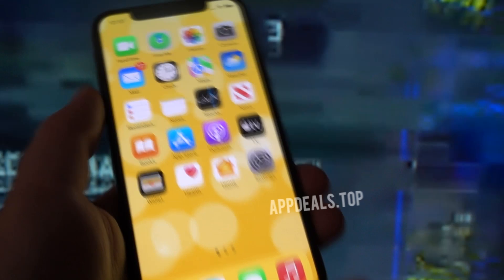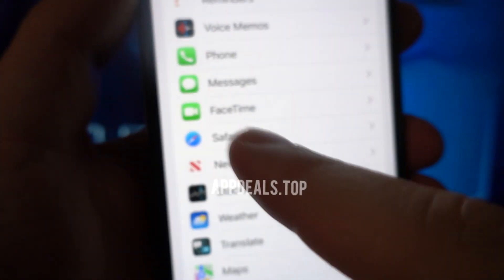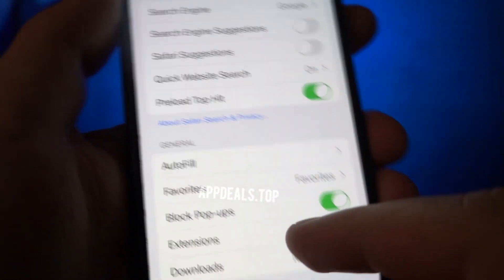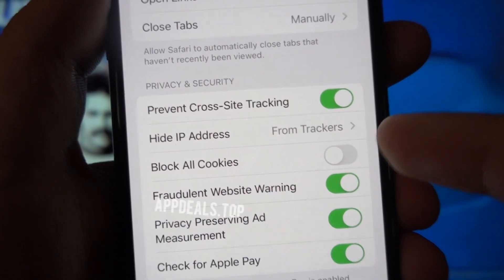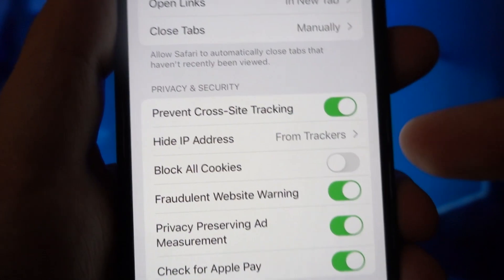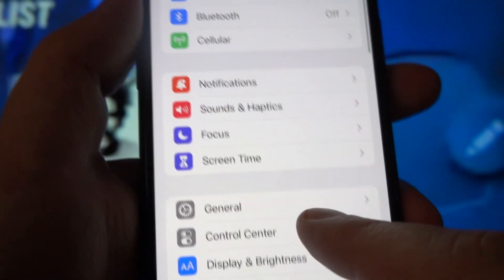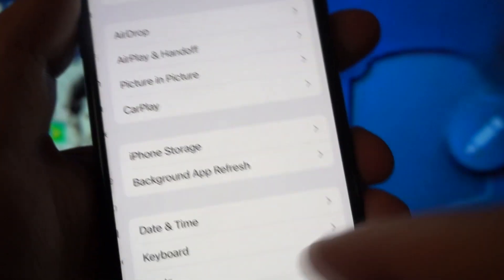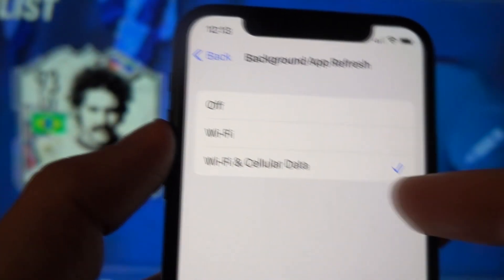Step number one: go to your browser settings — it doesn't matter whichever browser you're using. Go to the Privacy and Security section and ensure that all cookies have been unblocked by turning off the option that says 'Block all cookies.' Otherwise your download process will be affected. This step is for both Android and iOS devices. Once done, exit your browser settings. Step two is only for iOS devices: go to Background App Refresh and make sure it is set to Wi-Fi and Cellular Data.